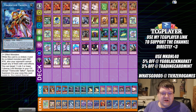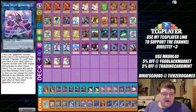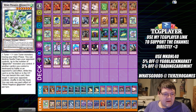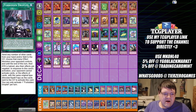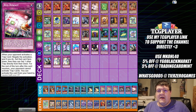Extra deck: we have two Transcode Talker, two copies of Splash Mage, one Lingaribo, one Heatsoul, one copy of @Ignister, two copies of Dark Infant, one Code Talker Inverted, one Code Talker, two copies of Access Code, one Luster, and one Wind Pegasus — you can actually search off of this too. Side deck: two copies of Drone Lockbird, two Gadarla, three Forbidden Droplet, two Lightning Storm, three D-Barrier, two Evenly Matched, and one Red Reboot. That would be our @Ignister package.